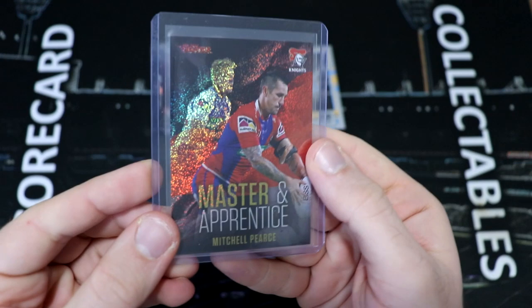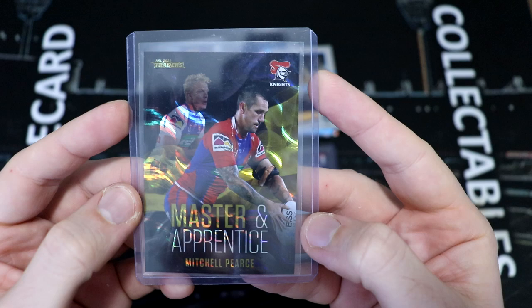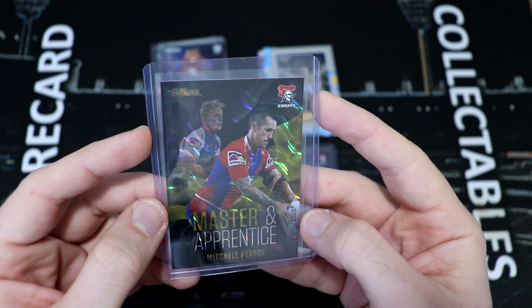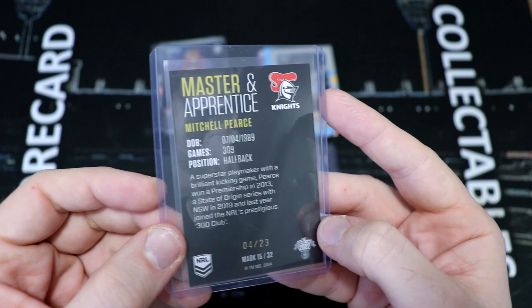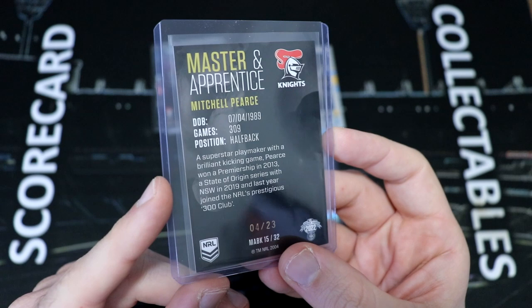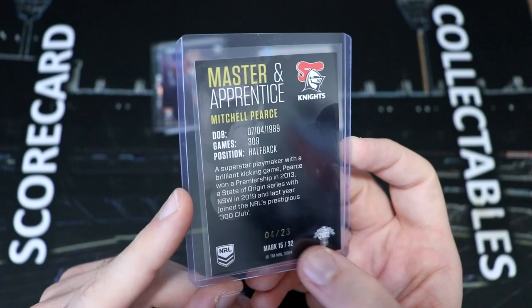That is the lowest number NRL card we've picked up this year, which is absolutely fantastic. But then we can outdo that — we did get the Mitchell Pierce Master and Apprentice in the special starter pack version. However, there are also priority box versions of the Master and Apprentices, and we did get Mitchell Pierce again. And look at that design — those are numbered to 23. So that is, I think, now the lowest numbered Australian sports card we've got. Number 23 is the lowest Select have ever gone — actually it's 25. So four of 23 is the lowest numbered card we've picked up for Australian sport.